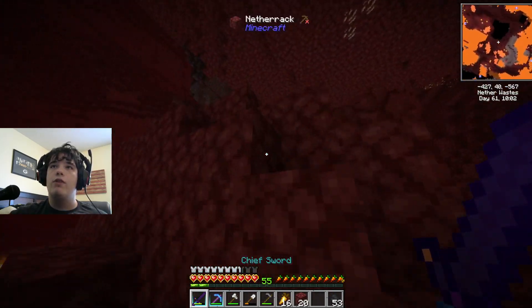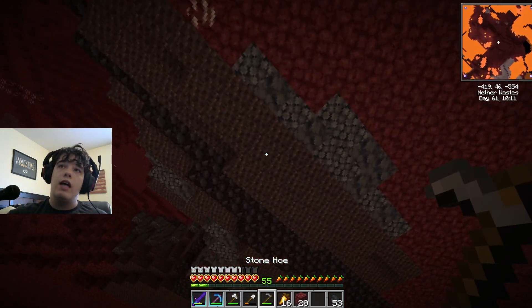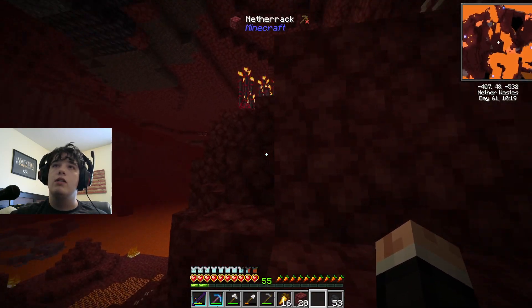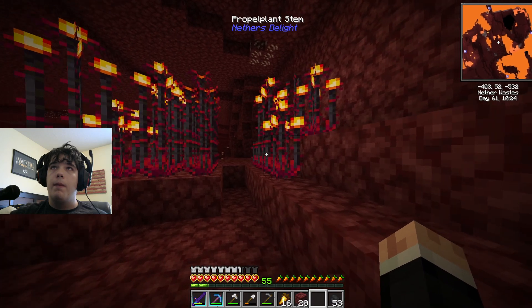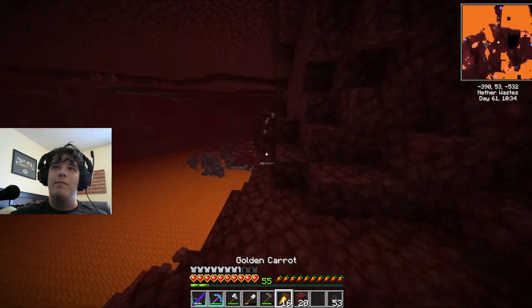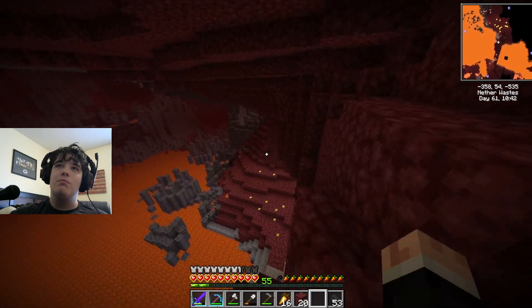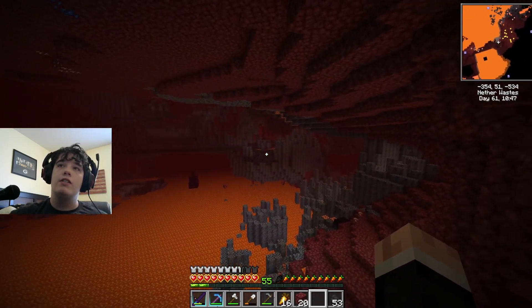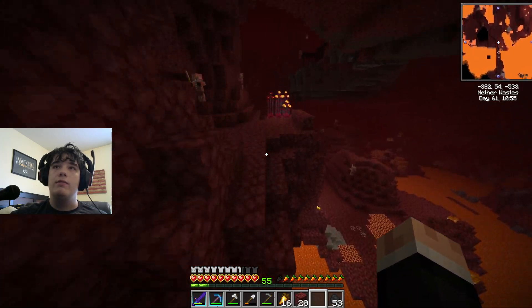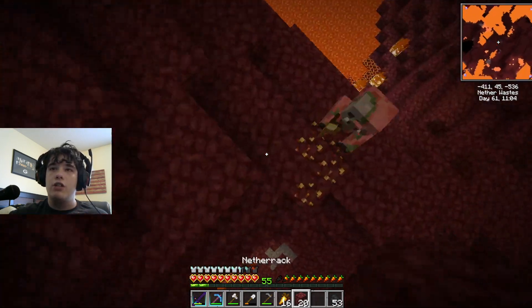I figure it's better to explore on foot rather than pillar everywhere. I find it interesting that piglins show as passive but still appear red with your sword out — although I guess endermen do the same. We got a crimson forest; I would have liked a warped forest. Cobalt is here — we'll need some of that at some point for Tinkers' Construct. With the extra level on enchants compared to vanilla, the enchanted stuff is already kind of crazy.